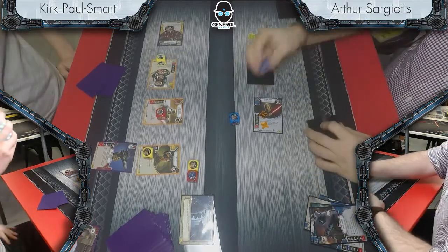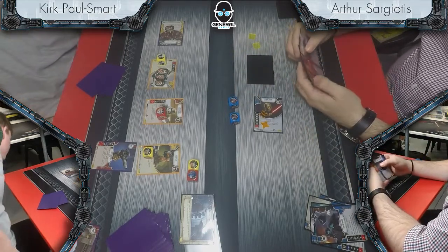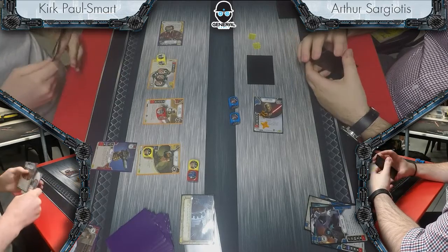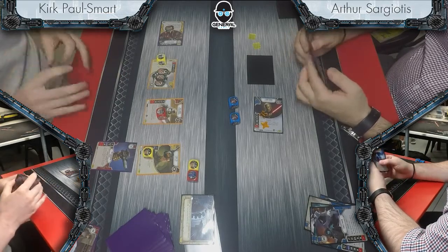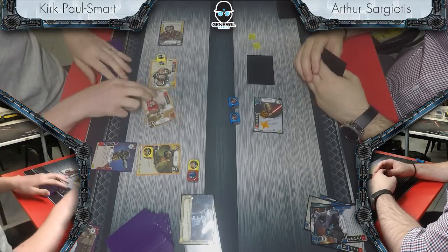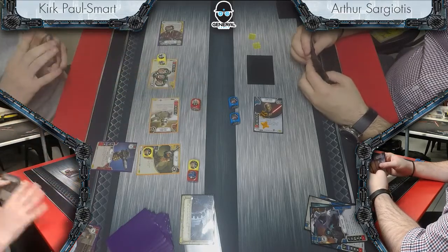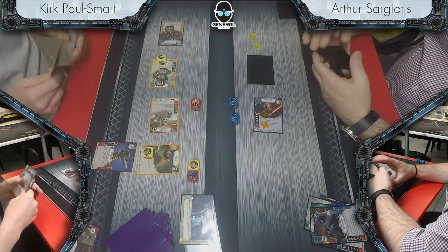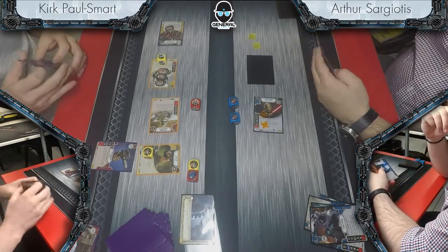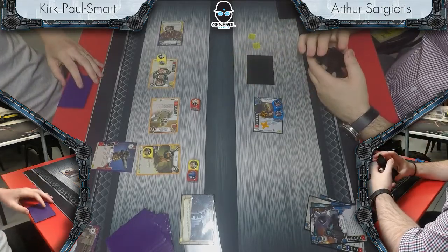Arthur's looking at It Binds All Things in hand, pitches Force Throw for a reroll — just never able to get enough of what the deck wants to be doing. Kirk demonstrating why you can't brawl it out with this list. Kirk rolls in, doesn't have the resource to resolve that. Has the focus on Barletic if he chooses. Arthur's got the melee damage on Dooku's dice, which he's resolving now, but it just feels too little.